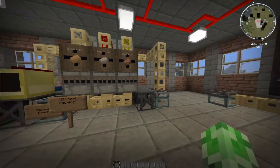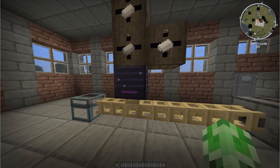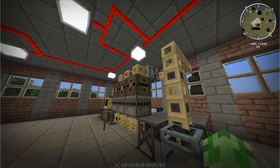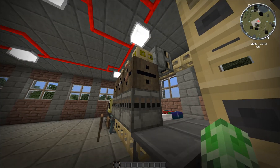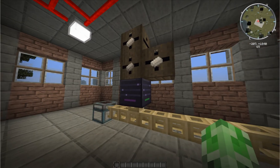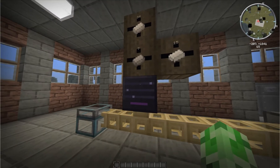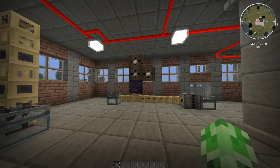Instead of just one barrel you can actually have multiple barrels thanks to using a router. If you put the router right after the pneumatic tubes here and replace this barrel with the router, then have barrels down below, you can have essentially a wall of just one material. With the router you can easily suck materials in and out.